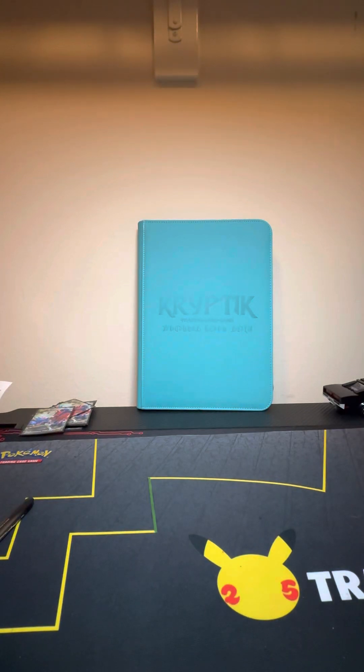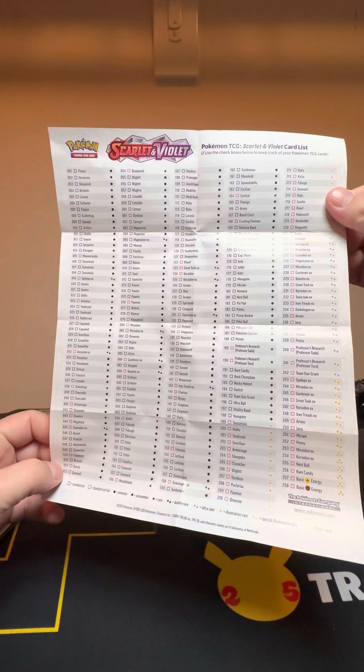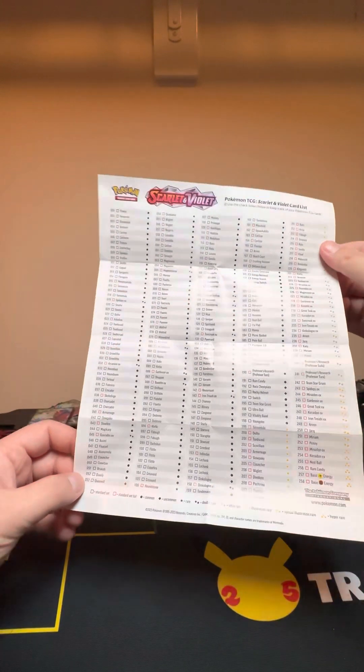What's up y'all? So Scarlet and Violet comes out next week, right? It's the 26th of March. I got the checklist right here. I think each card has a reverse holo as well, unless it's like an EX or above.